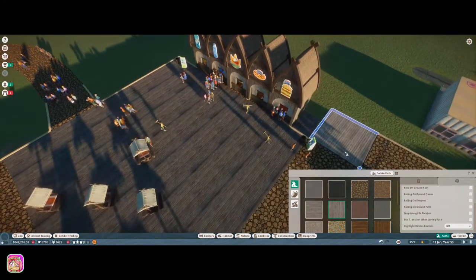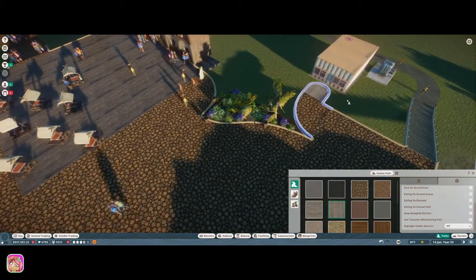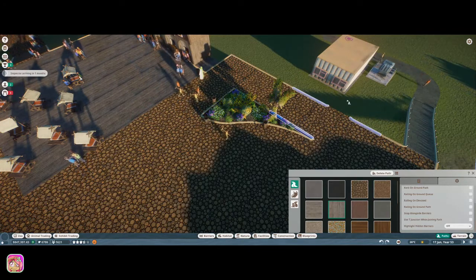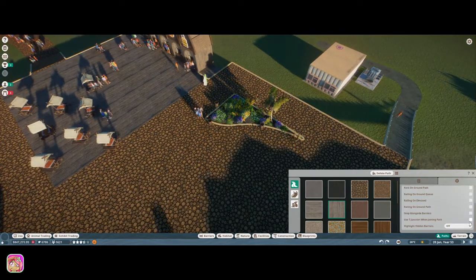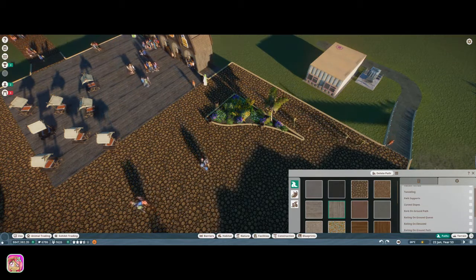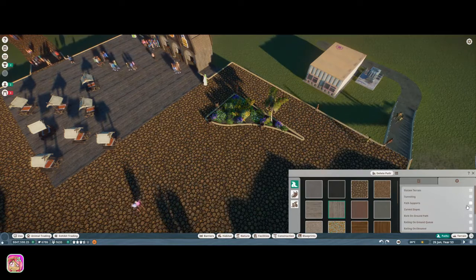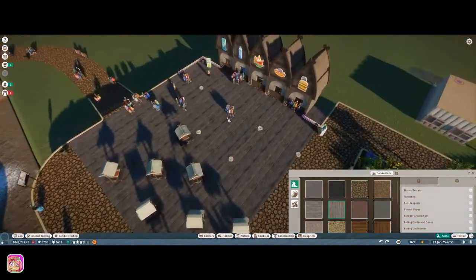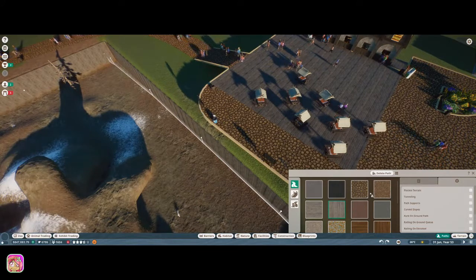Oh, there is no curb on ground path — why is that? Let's do Control-Z. The curb on elevated path — I don't think anything's on here. Yeah, nothing's on here. So the only curb is curb on ground path. That's weird — if I could turn the curbs off on elevated... but we'll put something over there, it'll be fine. All right, let's go ahead and get out of here.